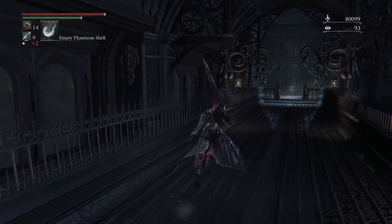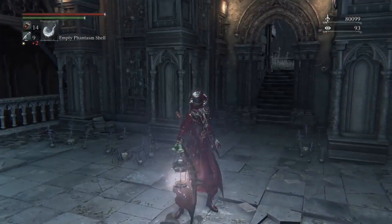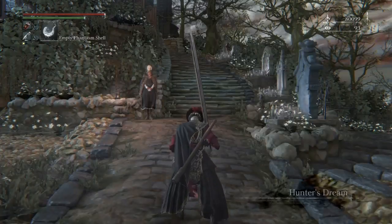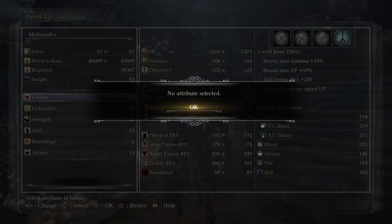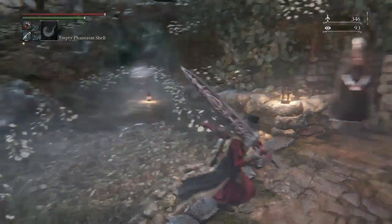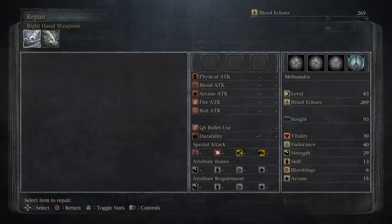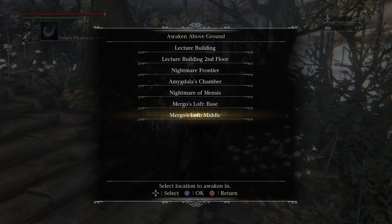Let's head across the bridge and grab that lantern. We could probably get to the end of this zone with what we have, but let's head back to town and spend our echoes and get some more resources. Just let me level up, please. Two more points into strength — very nice. And let's see if we need to repair. Beautiful. And let's head back.